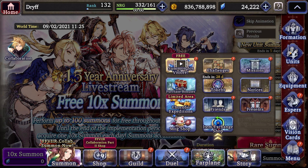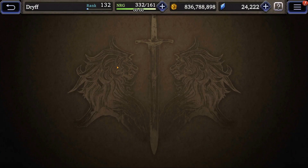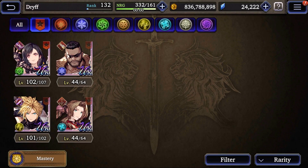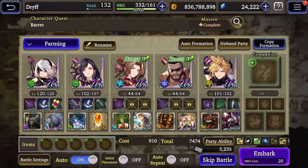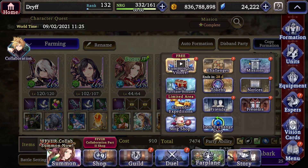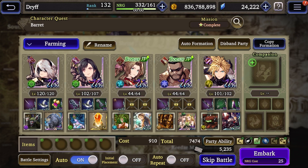For each of these limited Final Fantasy 7 characters, if you go to your units and click on Barrett, by completing the character quest you'll have a mission to claim that gives you 40 more shards for each of these characters. I've already done and claimed this mission — if you complete the character quest you'll see it appear in your missions tab giving you 40 shards.